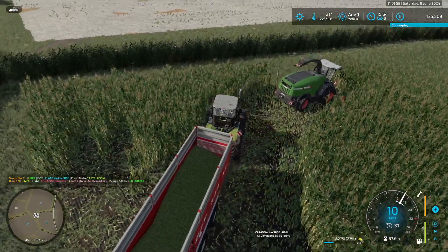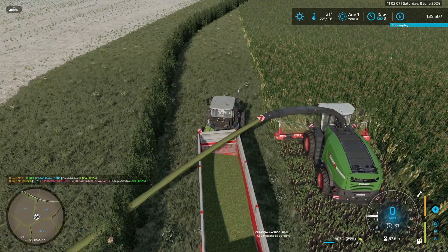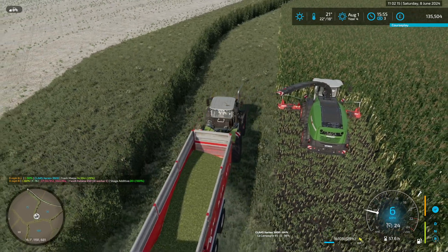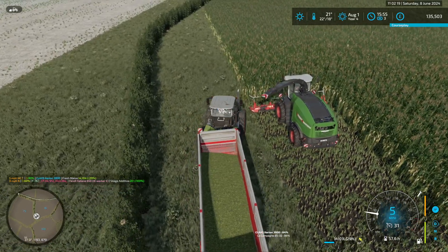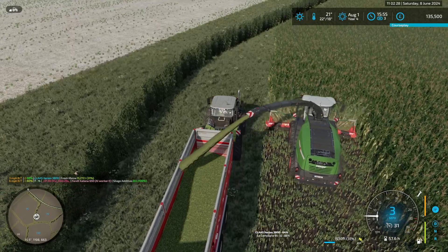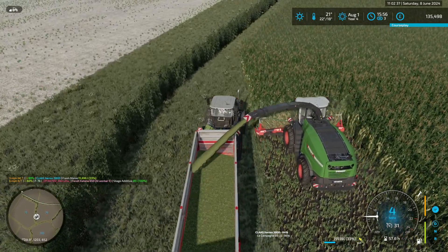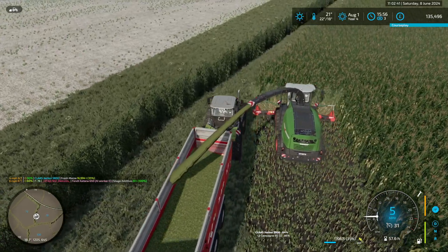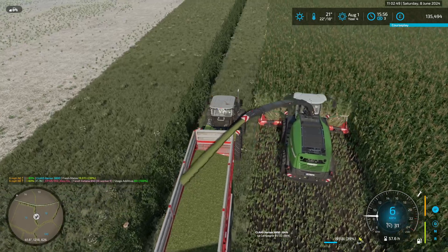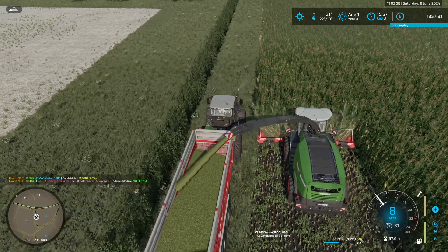I'm just going to take us out of the field here. There we go. We're going to switch to the Strautman as soon as this trailer's full. I don't think we're losing anything. I just think the harvester's having issues finding the target point for unloading. Anyway, at least we started. And then once we're in the field main, it should behave a little bit better.